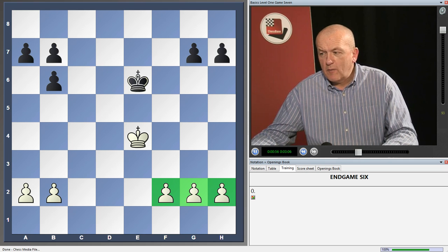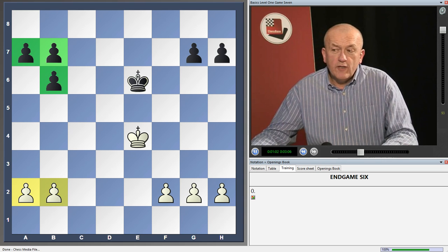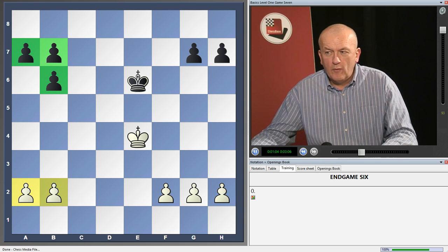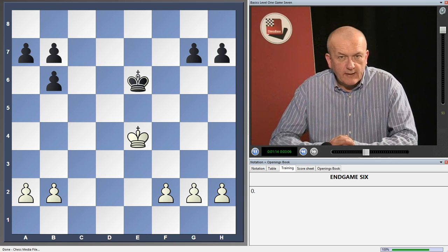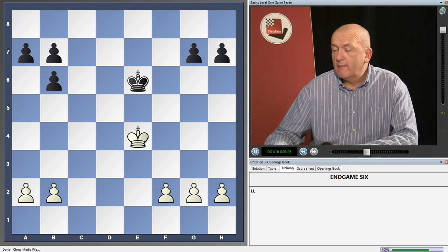The student will say yes, but black's got a pawn majority on the other side of the board — he's got three pawns to two over there on the queen side. Then you say yes, but black's got a doubled pawn and this slows the whole thing down. It makes it more difficult for black to force a pawn through. And then we play a game out from this position and show them the winning technique.